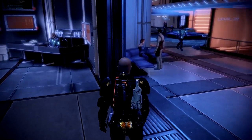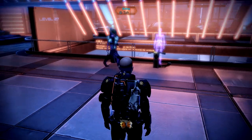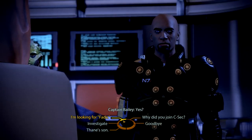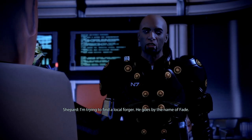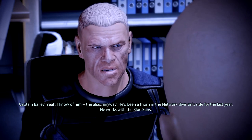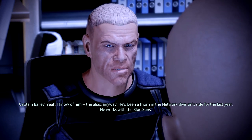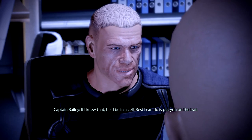I need to find Fade. Let's ask Captain Bailey if he knows anything. 'I'm looking for Fade — a local forger who goes by that name.' 'Yeah, I know him — the alias anyway. He's been a thorn in the network division's side for the last year. He works with the Blue Suns.' 'Where can we find him?' 'If I knew that, he'd be in a cell.'